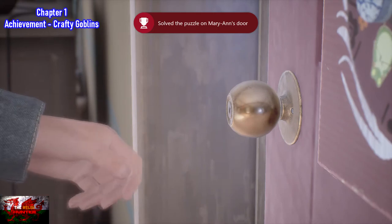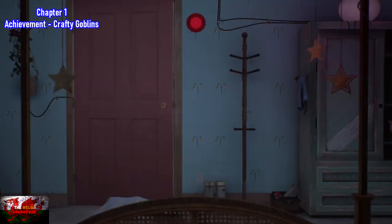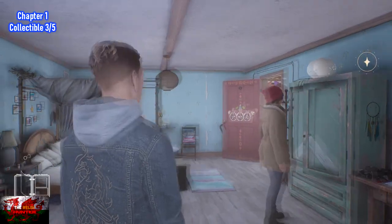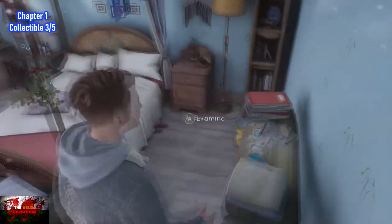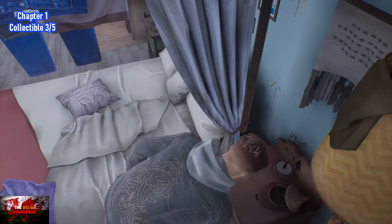Just to recap: the first wheel is the moose, the second one is the bear, and the third one is the pelican. Then immediately after the cutscene, after you enter Marianne's room, just go to the right side of her bed and then just below the drawer right there, there is the third out of five collectibles.